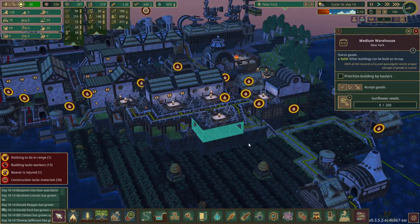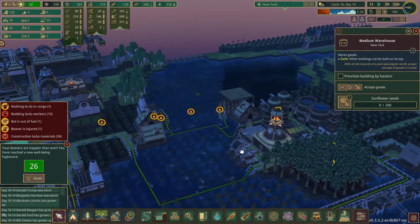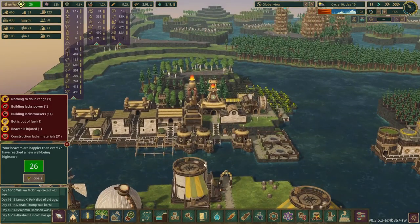They just gorged a lot of the carrots. Oh, that bumped up the well-being - they probably were all at a super negative well-being. Looks like everyone's doing good so we can transfer the residents back.